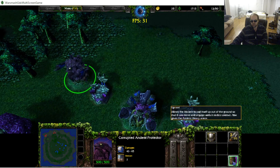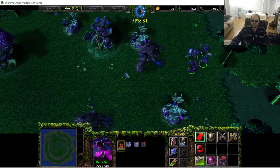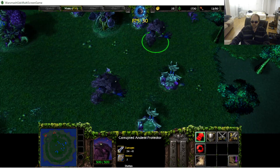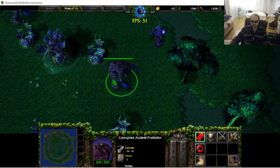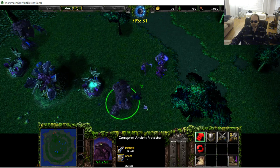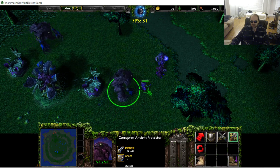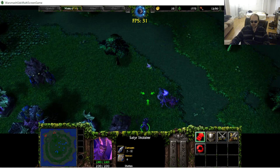Everybody takes that for granted, but if you went in the world editor and made custom settings for it, that takes some real effort. Now this guy — if he attacks while rooted, he's not going to throw rocks anymore, he's just going to do his melee attack. Probably. Or not, I guess — something seems broken there.